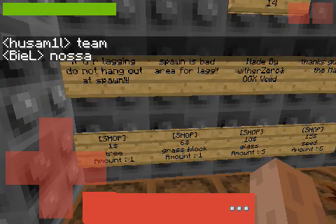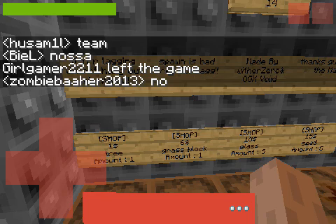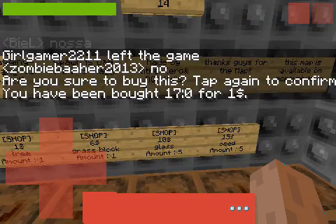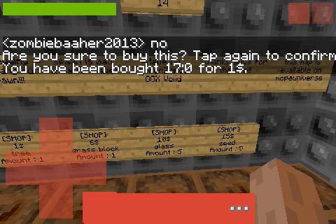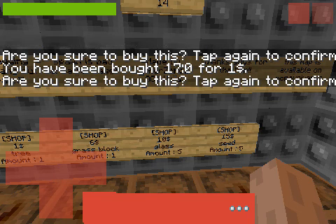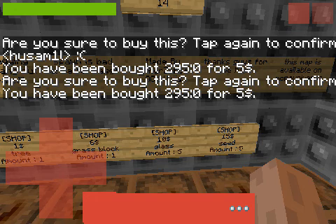I can buy grass blocks and trees. I want some trees — trees is really wood blocks. Bought 17 for a dollar. Seeds — buy some seeds. Bought 295 for $5. That's a lot of seeds.